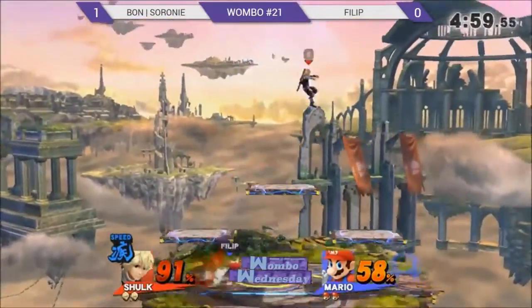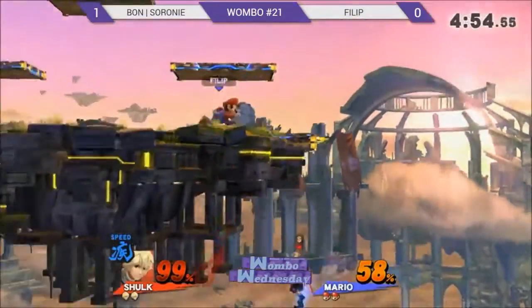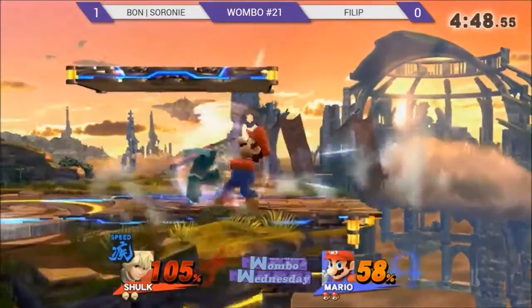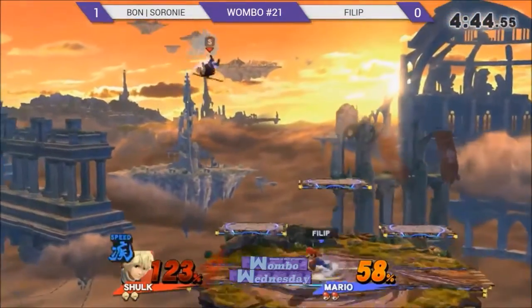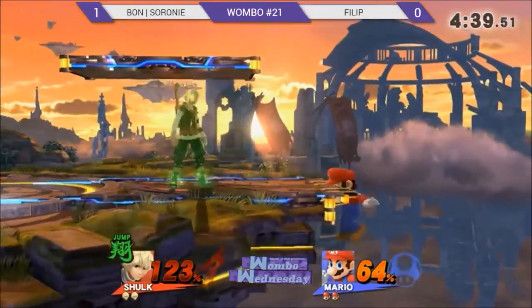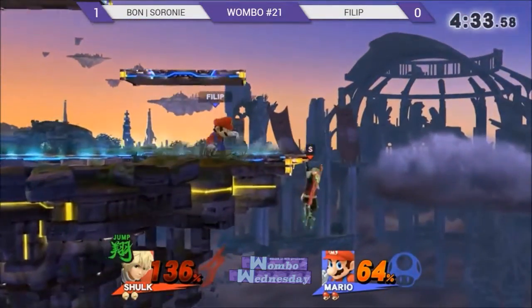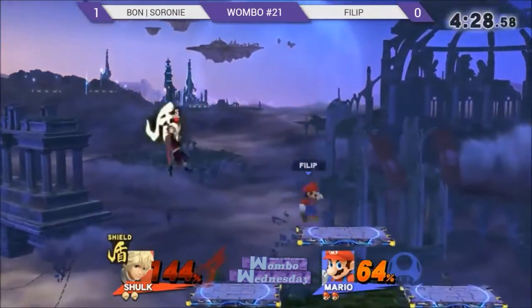Shout out to Showdown — they're the guys running the Genesis stream. But this isn't Genesis right now, we got pre-Genesis games going on — baby Genesis right here. We got so many people and so many setups today. Phillip doing work with Mario, racking up 120%. One thing Cerrone is really good at with Shulk is just living for so long — you can't gimp her. Phillip doesn't want to commit to the gimp because of how scared he is offstage against Cerrone.